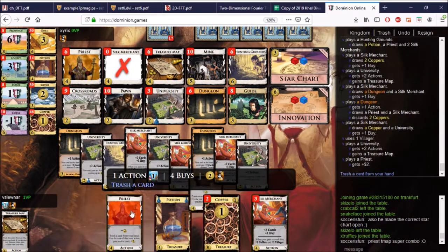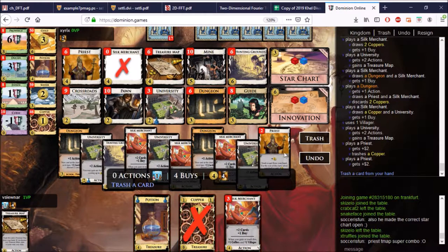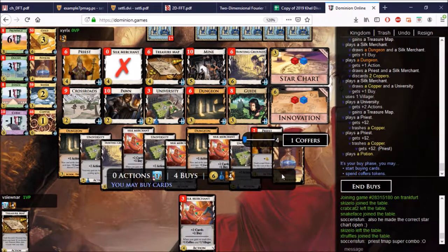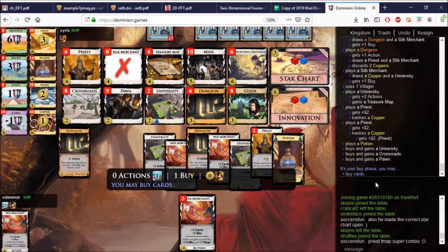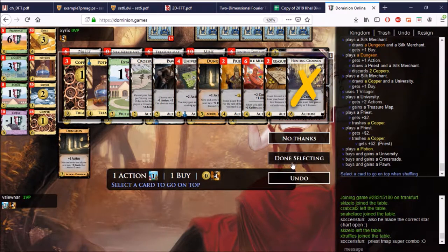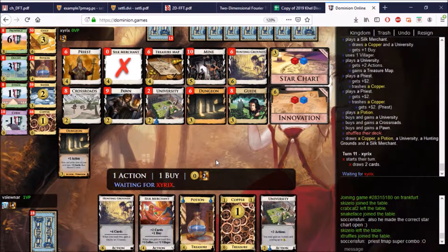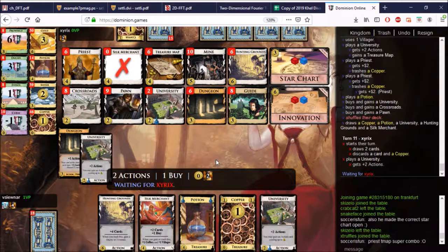With the second Priest we won't go any further because I have just the one Villager. We want something like Uni, Crossroads, and Pawn, I think. How are the piles looking? Just take the Crossroads and the Pawn. We actually didn't get to trash that Estate. We need to top deck the Hunting Grounds here — absolutely need to do that. We each have four Unis and quite a lot of buys. I don't know if the piles are actually that secure — maybe we keep the Estate around now.